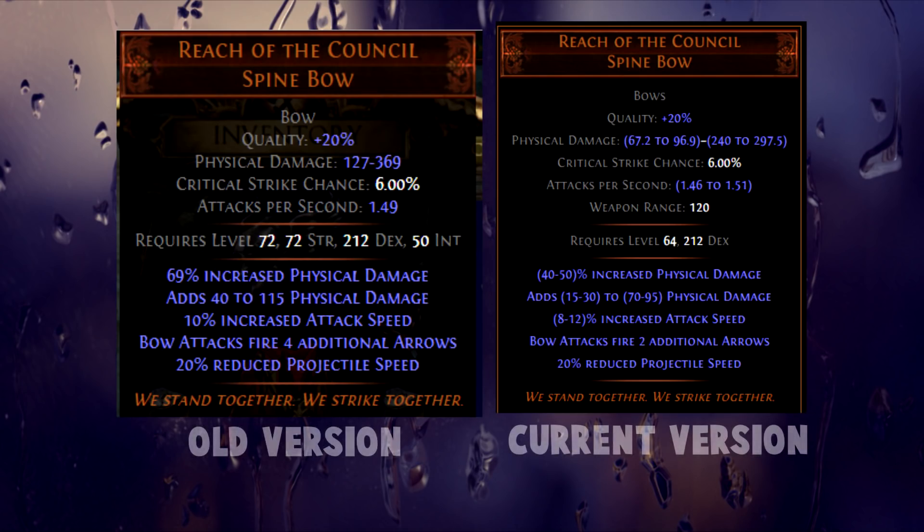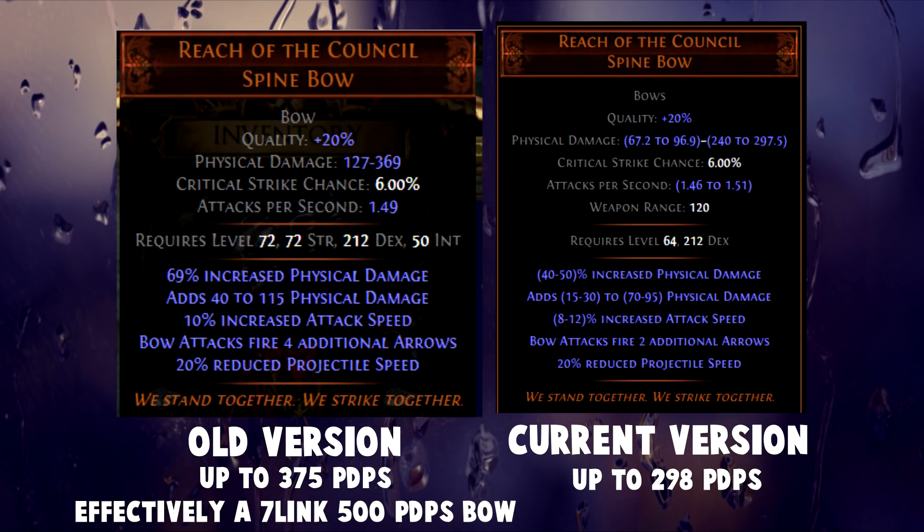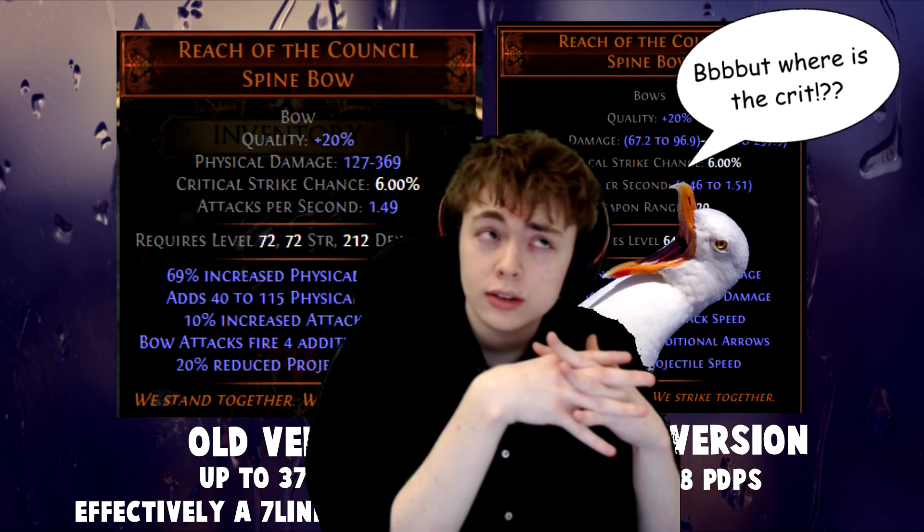The next unique on our list is Reach of the Council. While it's not really that used today, the older versions surely were. Back when it first came out, it was a bow that went all the way up to 375 physical DPS, which is higher than any other unique bow in the game. And on top of that, it even had 4 additional projectiles. In theory, this meant the bow first of all could have another gem link because you didn't have to use GMP on your main skill, but also didn't suffer the less damage penalty from the GMP gem itself. Not having that less damage penalty meant that compared to a straight-up physical damage bow with GMP socketed into it, it would be as powerful as a 500 physical DPS bow, while at the same time having another gem slot — which is roughly mirror tier.